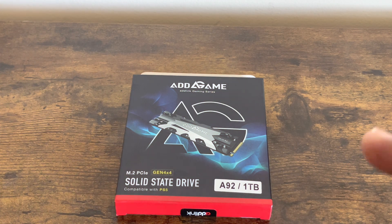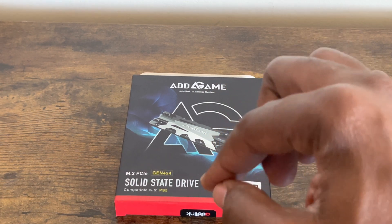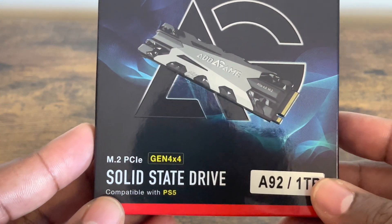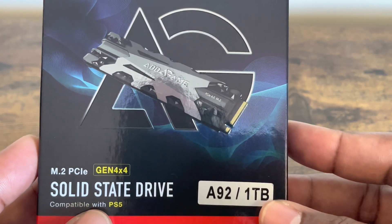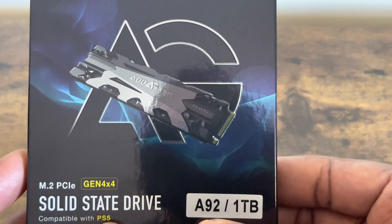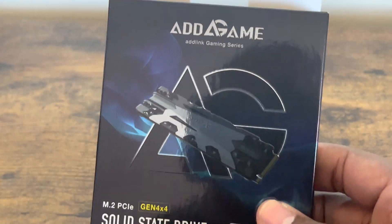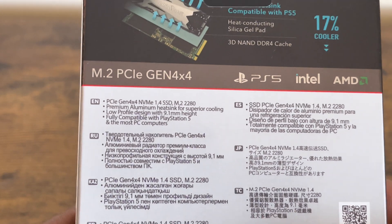What's good everybody! Today I have the Addlink Addgame M.2 solid state drive with a built-in heatsink. You can pick this up on Amazon. This particular model is the A92, compatible with the PlayStation 5. It's a one terabyte drive and comes with a heatsink included. It's a very nice shiny box.